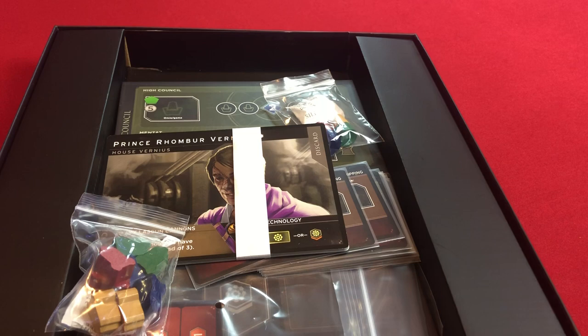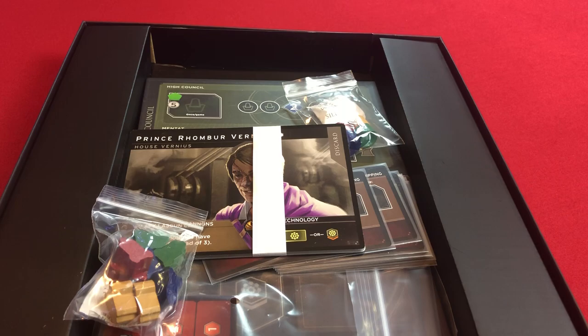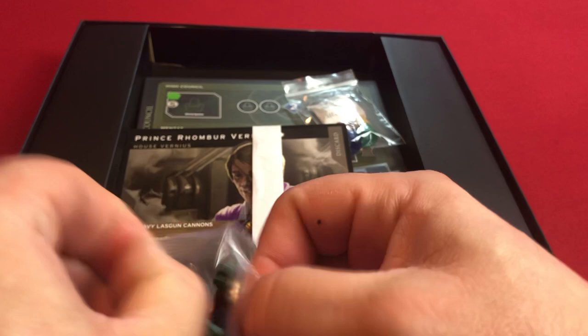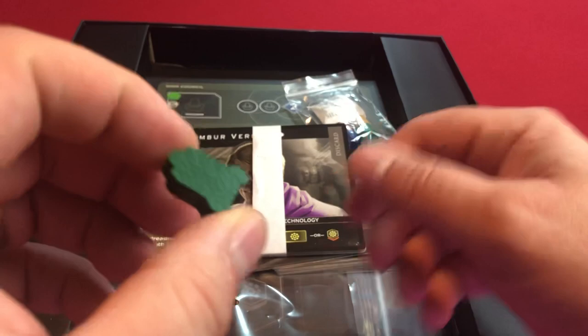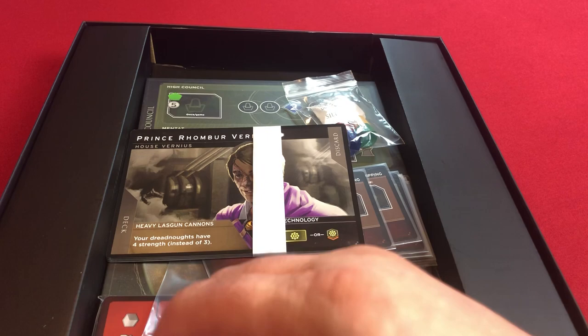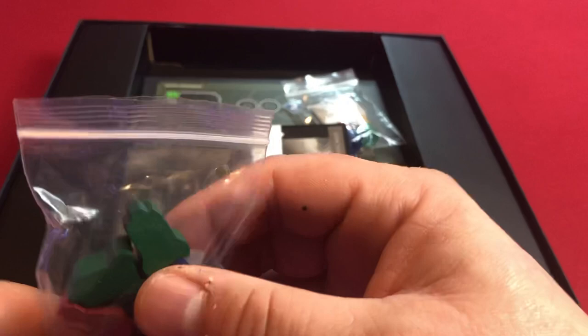We get new bits here — these are the Dreadnaughts, two per color. They are little meeple-y guys that basically just represent the Dreadnaught ships in the game. They're kind of basic little rocket ship looking things. I'm a little bummed that there was nothing for this in the deluxe set to upgrade those. With all those other nice plastic bits from the deluxe upgrade, I'm still having to use wooden meeples here. But it's a small price to pay.